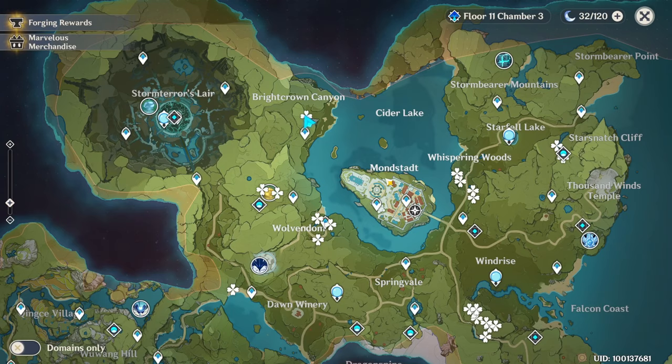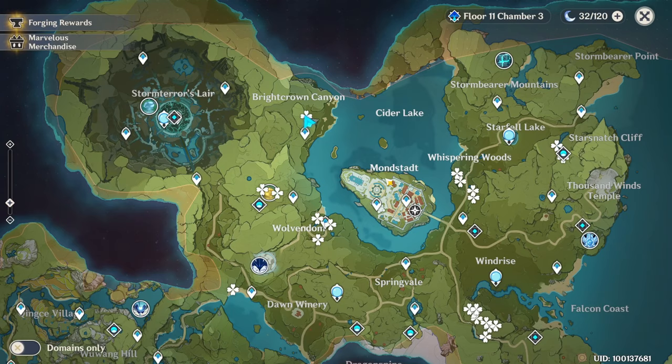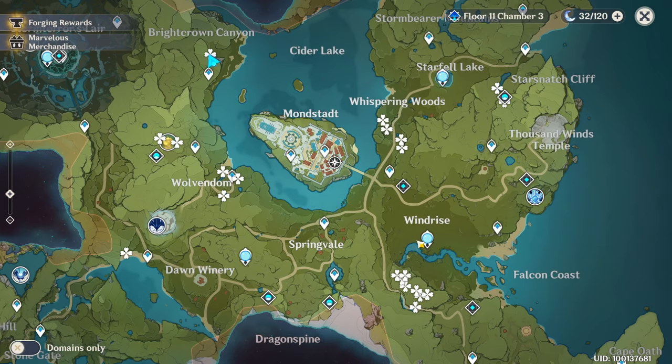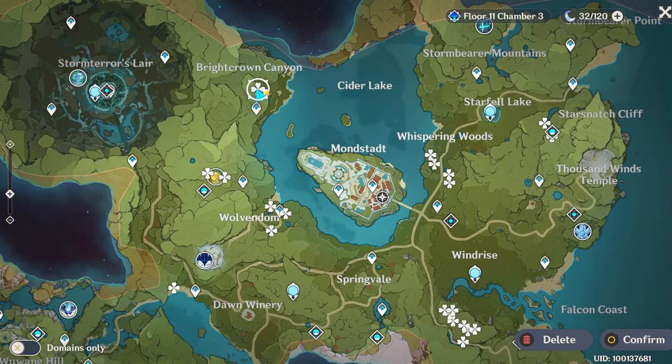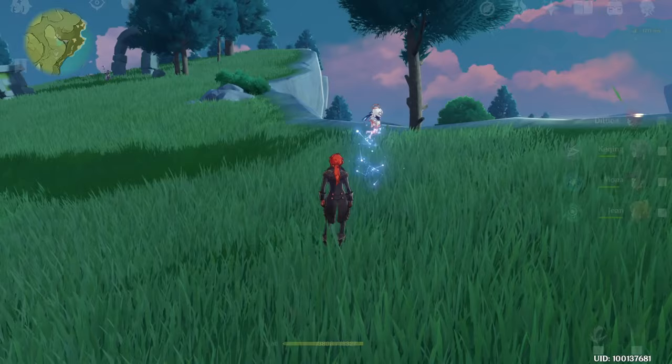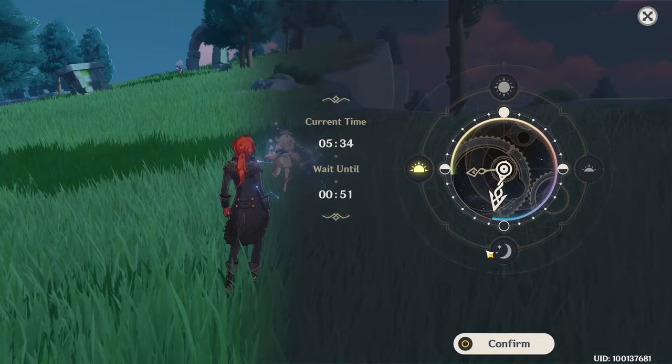I didn't mark every position, but the most easy places to find them. You can mark them if you want. The route is this: start from there to pick these, then go to that teleport waypoint to get those two, then the wolfdom, then that mountain, from that forest, and at the end from the domain. I advise you to search them during the night because they will glow at night and it will be easier to find them.